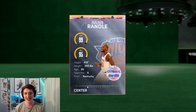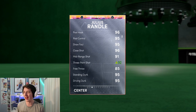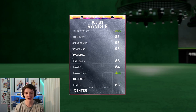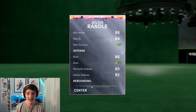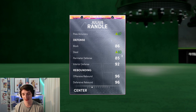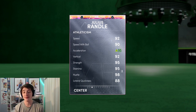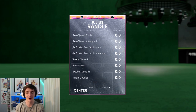98 overall, 99 offense, 95 defense, and he has put a 3-point shoe on him. He's got a 92 three-ball on this 6'8" center power forward Julius Randle. 95 standing and driving dunk, 86 ball handle, 87 pass accuracy, 83 steal, 85 perimeter defense, 92 and 10, 96 rebounding, 92 speed, 95 acceleration with the shoe, and an 88 lateral — very, very nice attributes here.